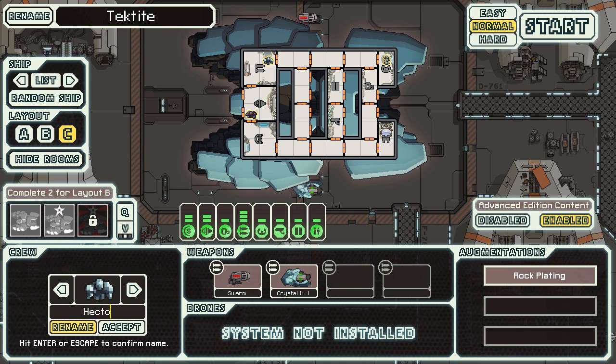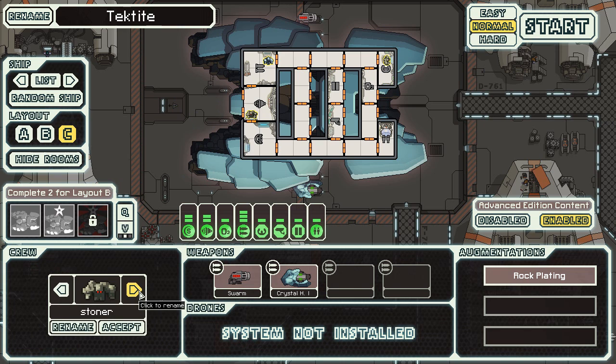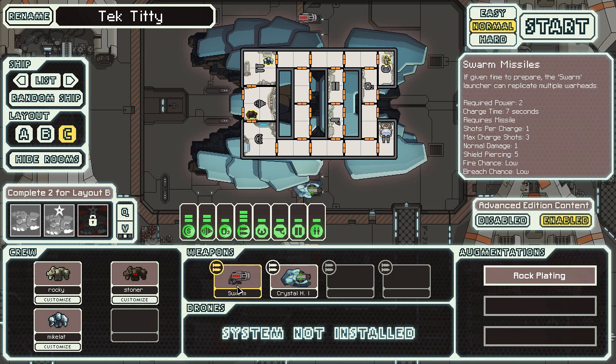Let's go name everyone. This is Rocky Balboa — obviously gonna be a stoner. Everything's a rock actually. What color am I gonna make him? What's the most disgusting color? Probably that one. We'll call the tech titty on purpose.